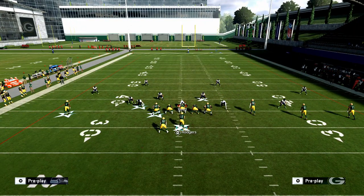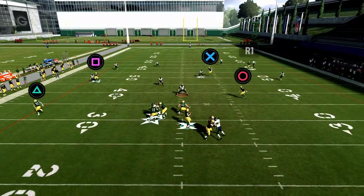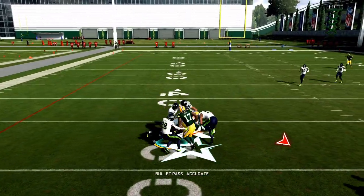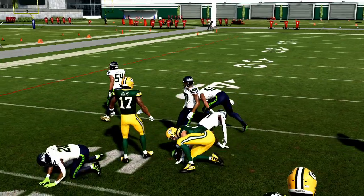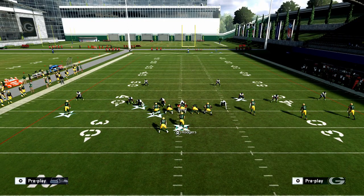That in route is going to be successful, and you're typically going to be able to step up in the pocket and hit that 15-yard deep dig to Jimmy Graham for a pretty nice gain. Now let's switch gears and talk about the play that's really good off of Levels Switch — and that's Y Corner.